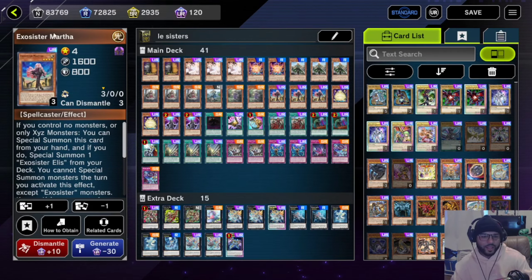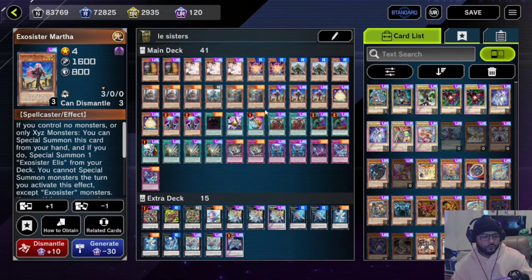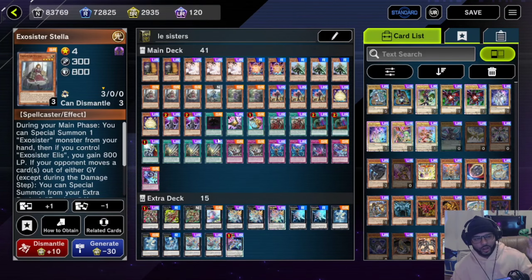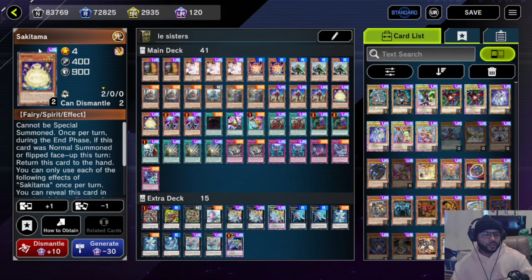Then we run three Exorcist Martha — also one of the most important cards in the deck. It's not a one-card combo but it's going to allow you to special summon itself and Elias from the deck, so it's really good. Also, if anything moves a card from the graveyard anywhere else and she's on the field, you get to XYZ summon with her — she's the only one that can do that; with most others your opponent has to be the one to move the card.